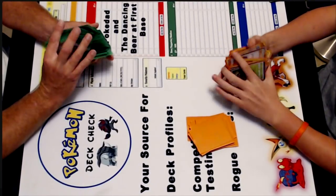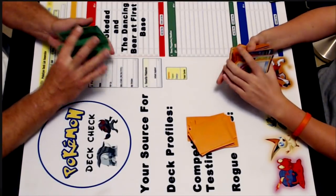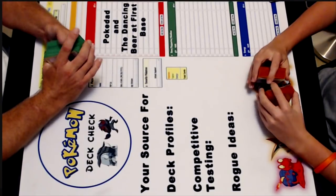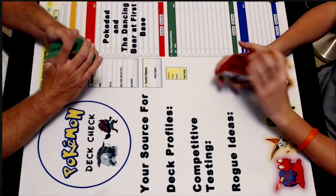So what you're going to do is use a Rangaroo — you Shuckle, discard them, Rangaroo, Resource Management, back onto the bottom, and then you play the Looker to get the cards back. That seems extremely inefficient, but okay, let's see how that works.